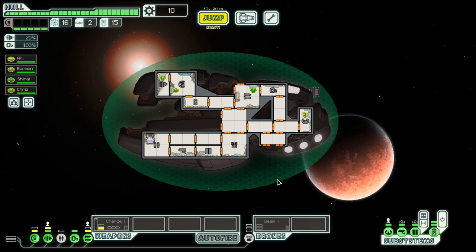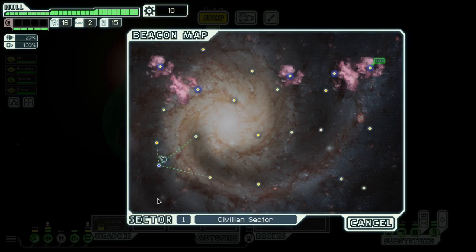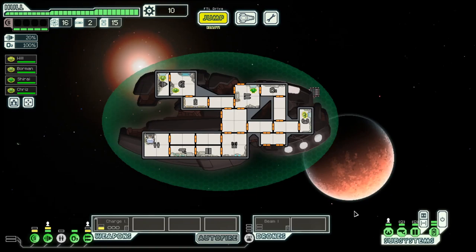FTL is Faster Than Light. It's a survival strategy space adventure race game where you have to fight your way through seven sectors, and the eighth one is the big boss fight. There are different races — this here are Sultans, little green guys. Not from Moss though, at least I don't think so.